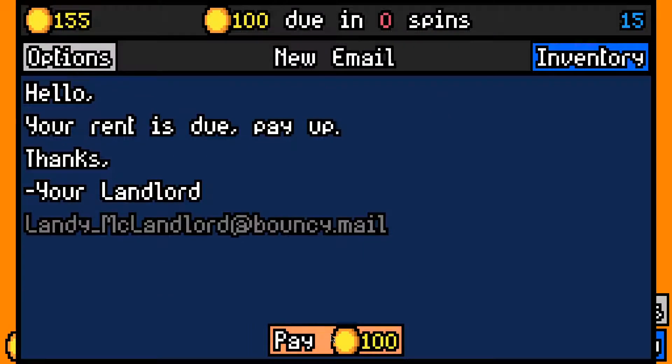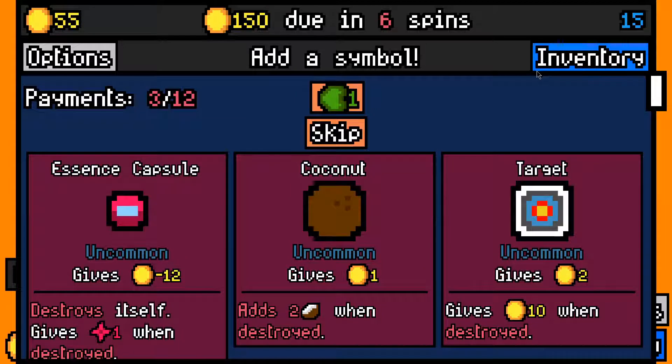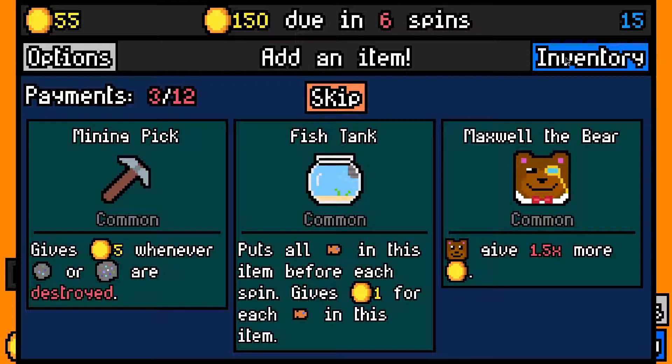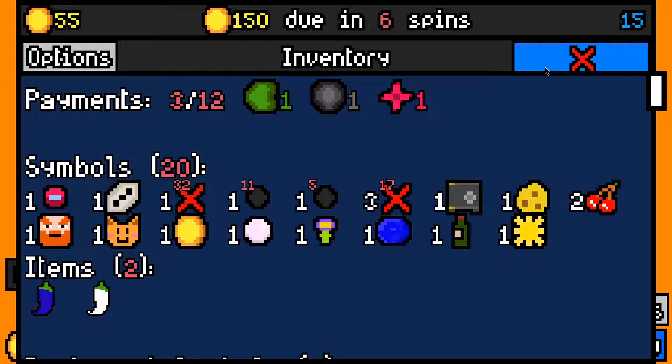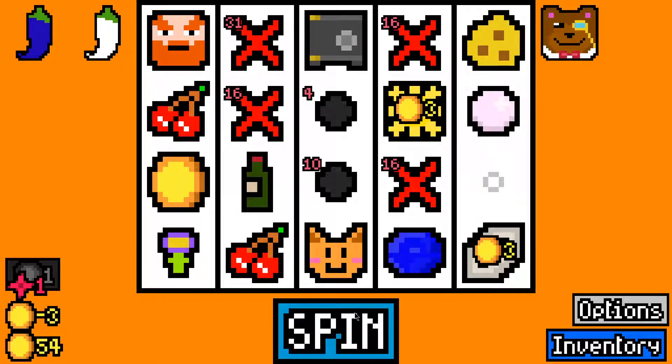We still have three empties for the blue pepper. My wine for the dwarf is quite good, and we made the 100 rent payment with 55 left over. 150 now due in six spins, so we need just under 20 per spin and we're getting about 20. I think I can afford to take this essence capsule. I could pick up Maxwell the Bear — that'd be pretty decent.